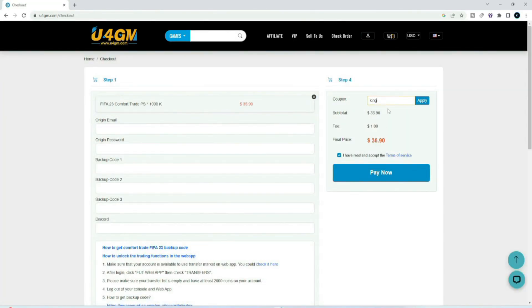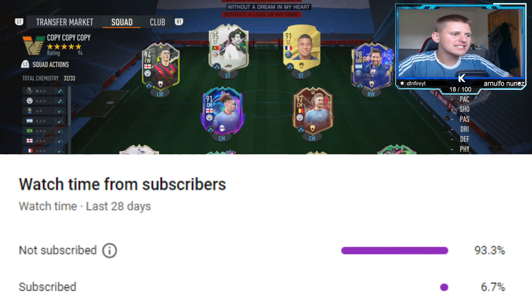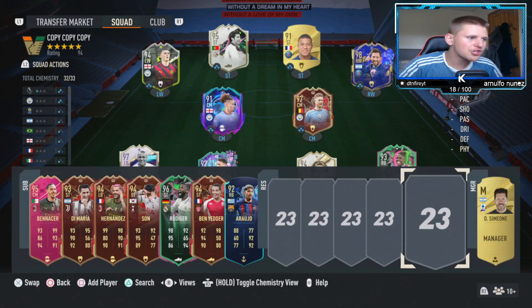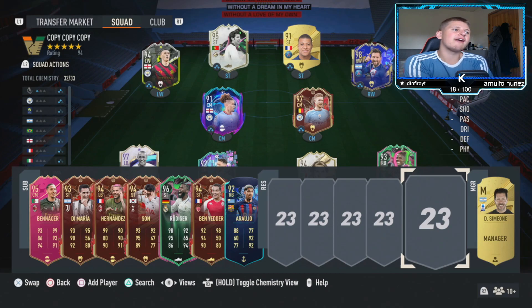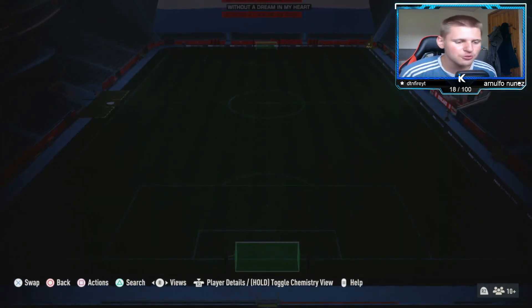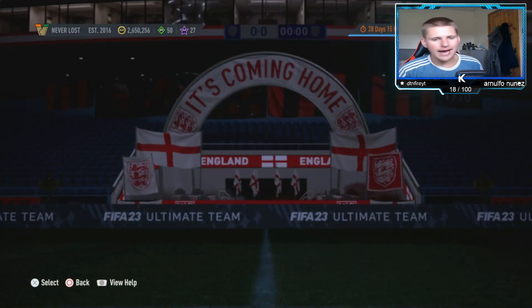Before we get into today's first method, 93% of you watching right now are not subscribed to my channel, so make sure you hit that subscribe button as we are on the road to 24k subs. The new EA FC 24 is coming out very soon and we are going to be sending it next year. As always, we are going to have two low budget methods and one high budget method.